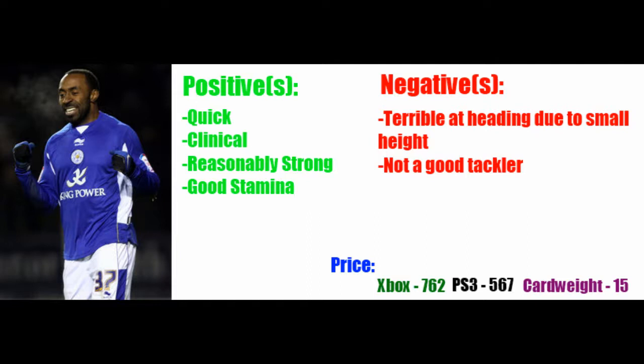So to summarise - positives: he's quick, really clinical, pretty strong, and has good stamina and determination. Negatives: he cannot tackle at all and he can't head it either. Price is about 750 coins on Xbox, maybe 550 on PS3. His card weight is 15 so he's not that common to find, but he's really worth it - that's really cheap for a good silver player. Thanks for watching! If you want to leave a comment suggesting another player for this series, that'd be really helpful. See you next time!